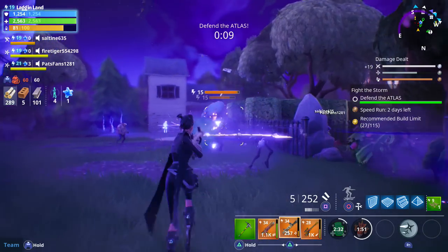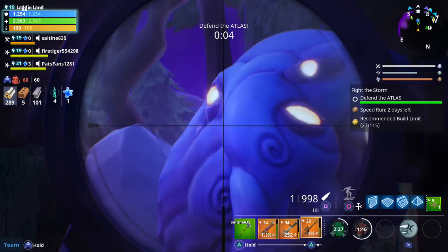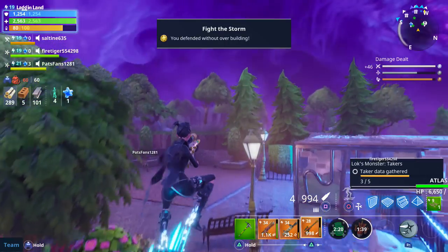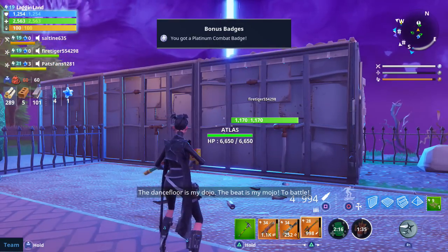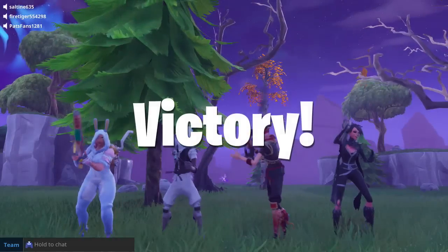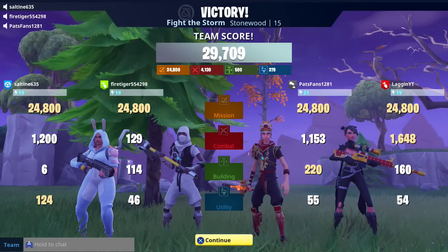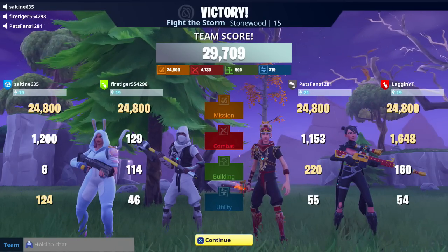Even those ninja stars do a little bit of damage to the big guy. The tree is confusing him - he just doesn't know what to do. Thank goodness for patriots fan - and fire tiger and saltine too, because I don't think I could have done this one by myself. Shout out to the crew of randoms because we got the main story mission done, got the two teddy bears as well, plus we just did a level 15 defend the atlas.